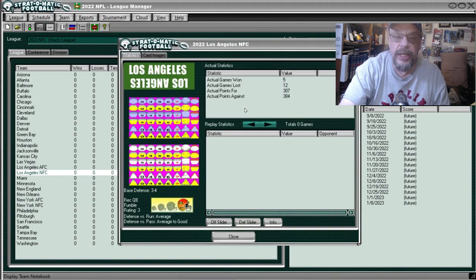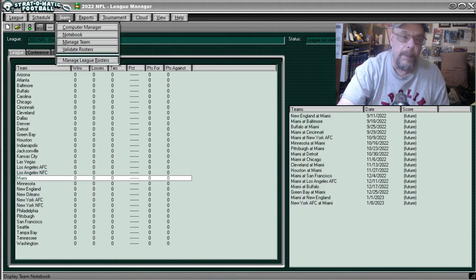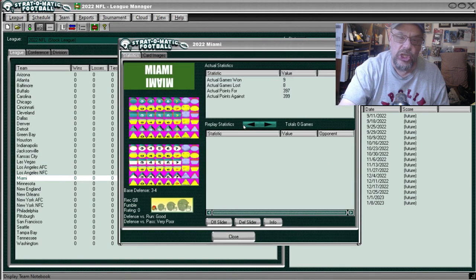The Rams — Notebook — were 5 and 12, scored 307 points, allowed 394. You'll remember Baker Mayfield took over as quarterback partway through the season. They were average against the run and average to good against the pass defensively.